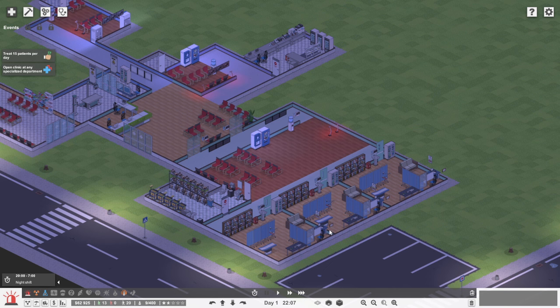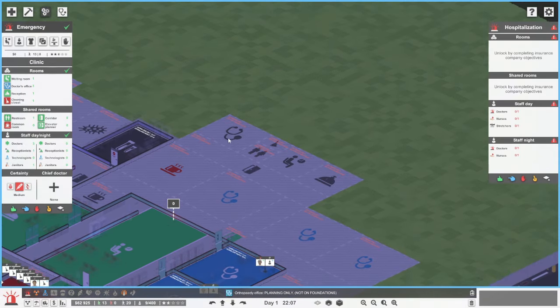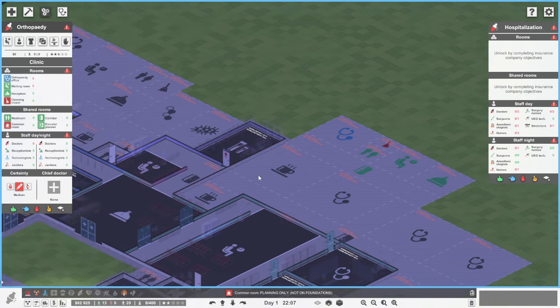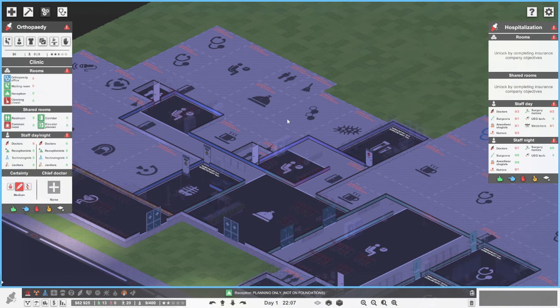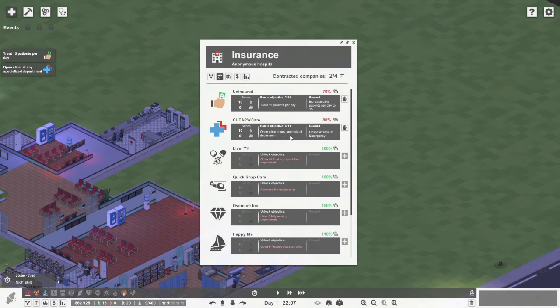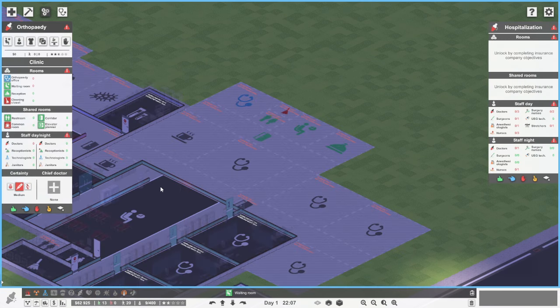Between the last episode and this one, we've actually started planning this little section over here. This area here is actually for our OPD section. We will be getting all this sorted out, and I think it's actually for a specialized clinic - a specialized department. I'm not 100 percent sure if that will be the right one, but just in case we are going to get that sorted.